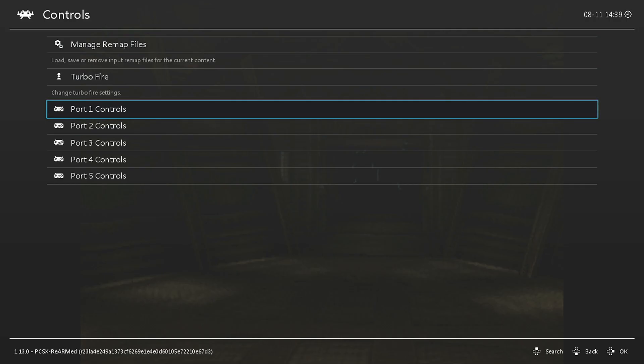Port 2 Controls is going to affect player 2, Port 3 will affect player 3, 4, and 5, etc. But since this is a one-player game, we're only going to need to do this one time on Port 1 Controls.